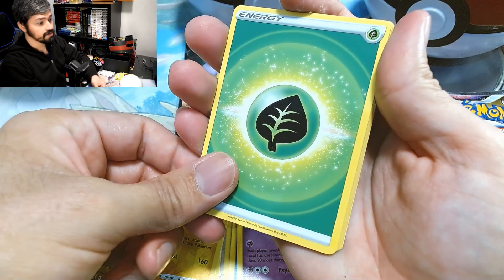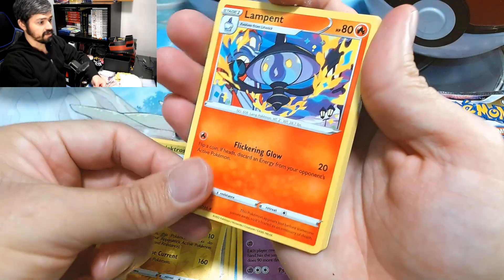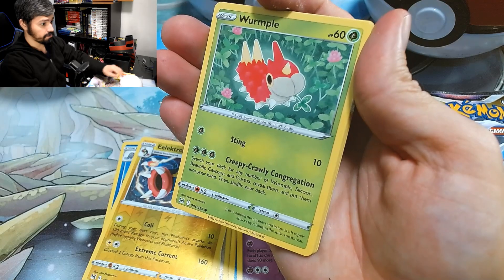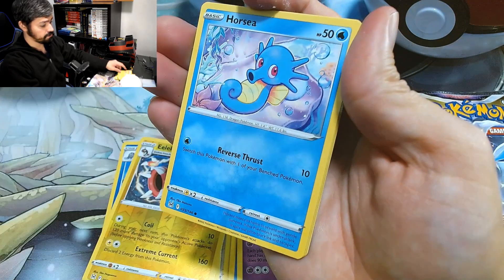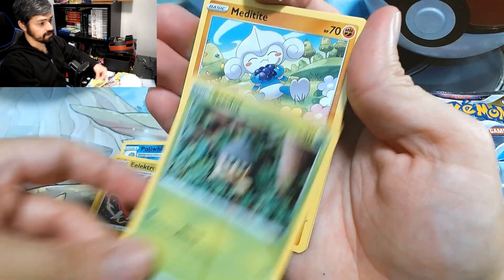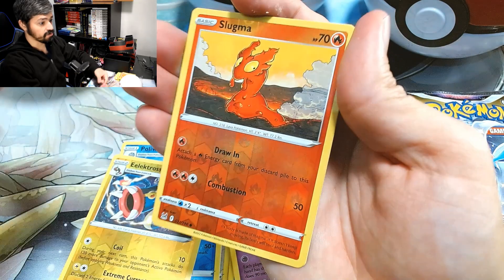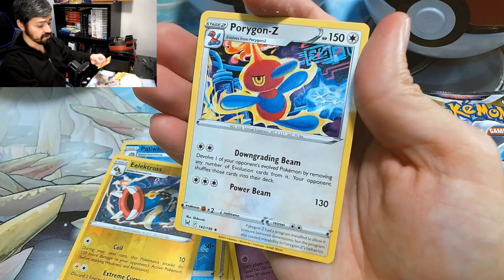Pack 6: Energy, Lady, Lampant, Isken, Wurmple, Tenemo, Horsey, Sea Dot, Meditite, Reverse Holo Slotma, and a Porygon for the rare.